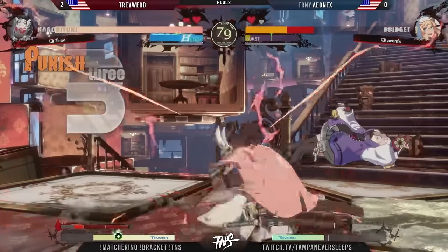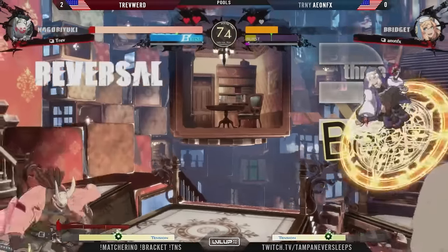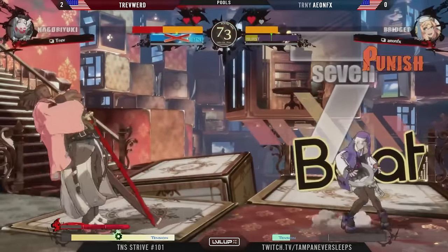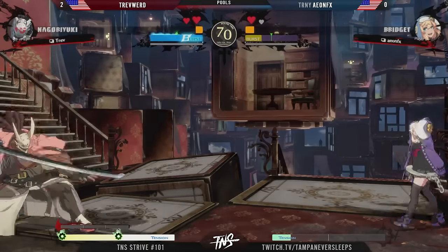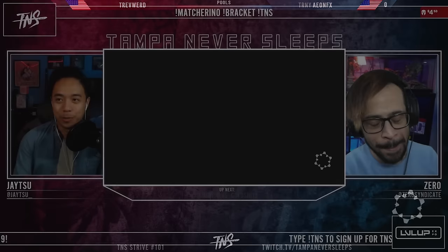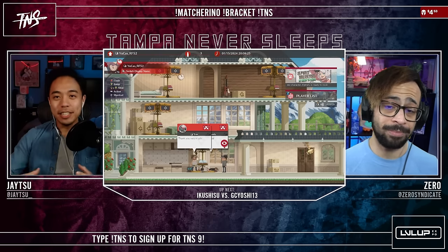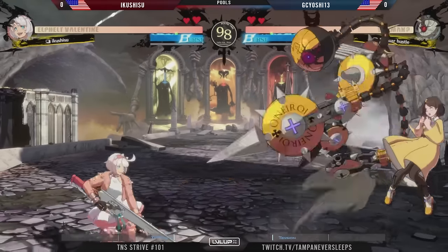Trevor's just waiting, he'll see you overextend because you're just making mistakes for him. Playing super patient — we're seeing Aeon do these micro delays back and forth. We get the super but it doesn't do a lot of damage and doesn't lead to the oki situation you're looking for. That's not the punish you need to get the momentum back, and TrevWard seals it out with the clone. Aeon was waiting in the mid-range to see if TrevWard was going to be more aggressive.